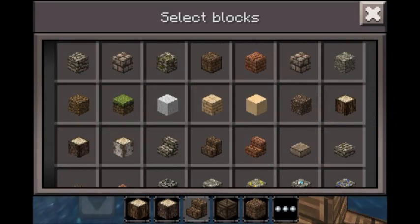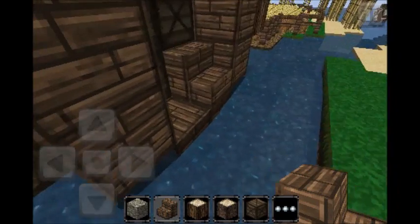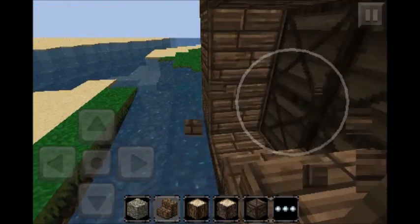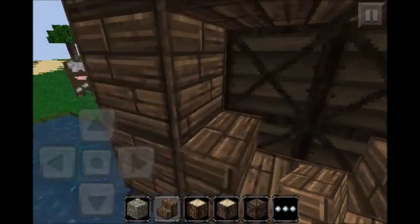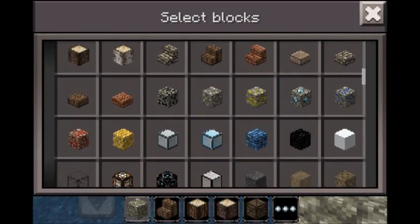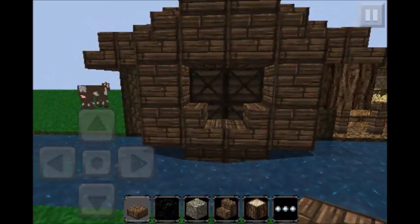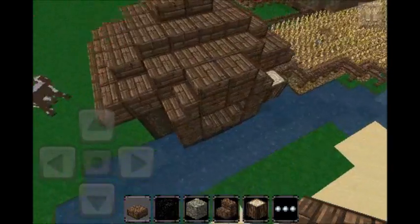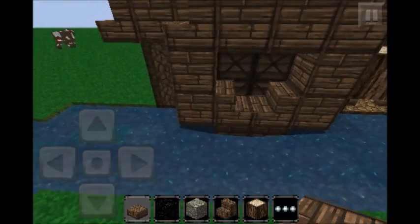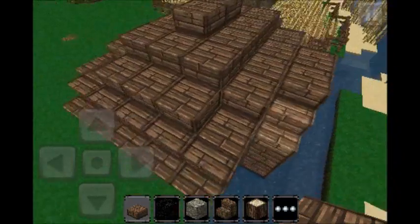Maybe once the next update comes out, because the next update is supposed to have upside-down stairs, we can just do that for this episode and then whenever the normal stairs come out we can fix that. It kind of blends in — it really blends in with the roof actually.